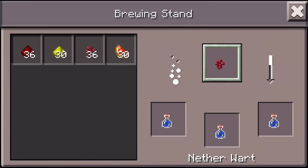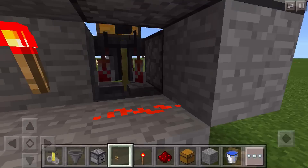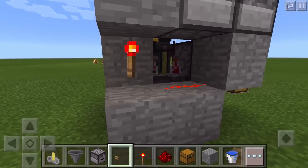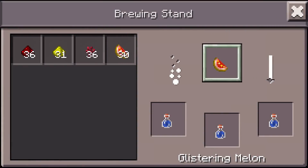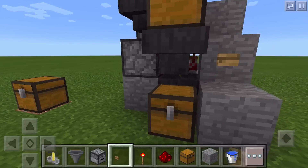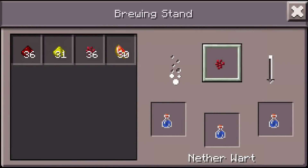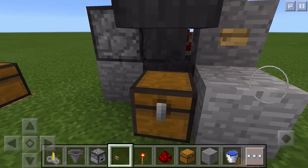In the hopper just above it, it has first the glistening melon and then the glowstone dust — though somehow it got the dust first. Once that is all done and it has gone through the entire brew cycle, we have these finished potions. Remember, you could also make that last dropper use gunpowder to make it a splash potion or something like that. If we hit the button again, you'll see the potions have switched out and now we are back to water bottles. We should have the three potions in the chest down below. Very simple and very cool.